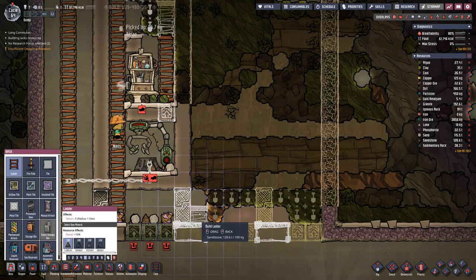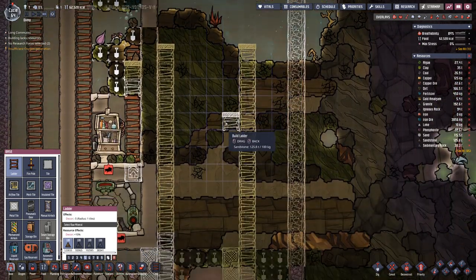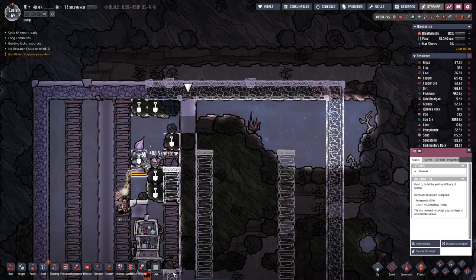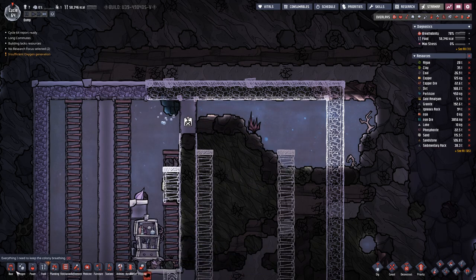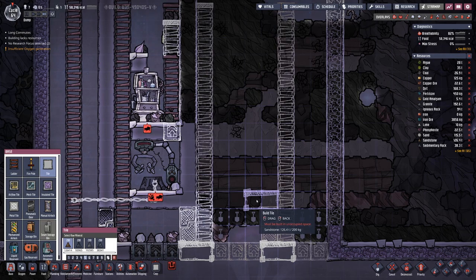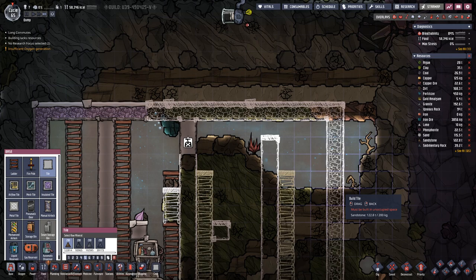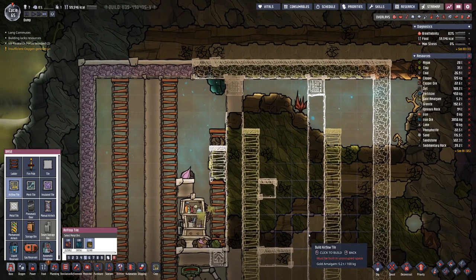And then basically do the same thing over and over again. And of course, also on this side we will have wall, but not here on top. So we have to float there, then here, here, and almost all the way to the top. Because here at the top we will have an air flow tile.